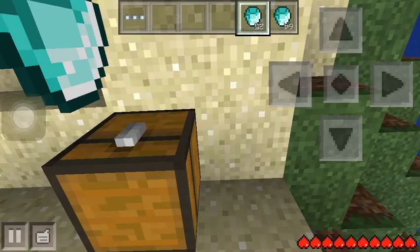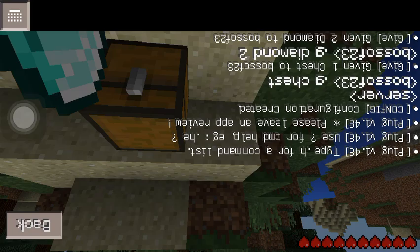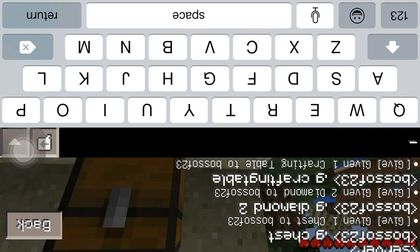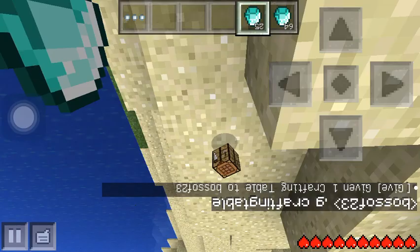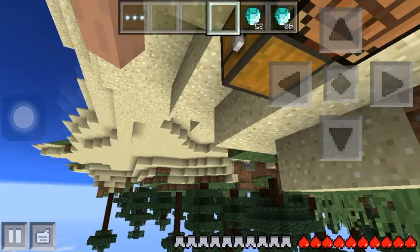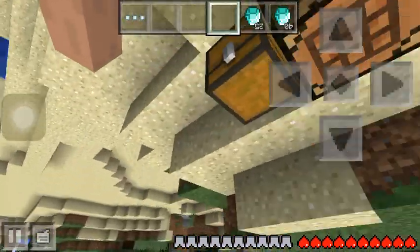And see, it stops right there at 25 diamonds. So let's just spawn the crafting table. Okay, there it is. And then boom, you got what you need — you can make diamond swords and all of that.